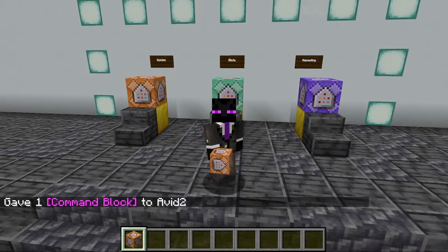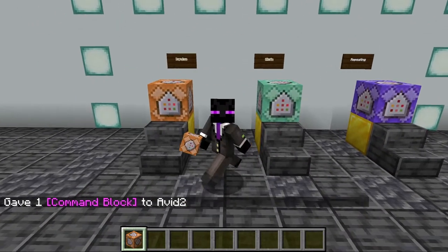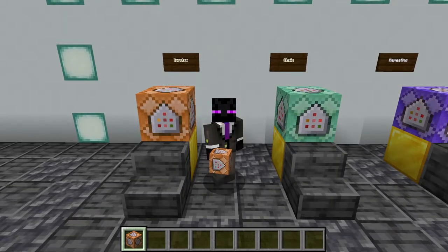When you hit enter, you get the first command block — the impulse command block. The impulse command block is used in scenarios where you want to run a command one time, especially with redstone. I use this command, for instance, when you step on a pressure plate to give the player a piece of armor. Impulse commands are great and used about 80% of the time because typically you want to do something one time — like give a player an item, or summon a lightning bolt.